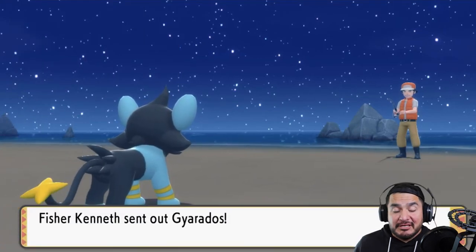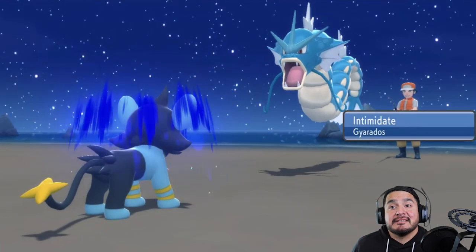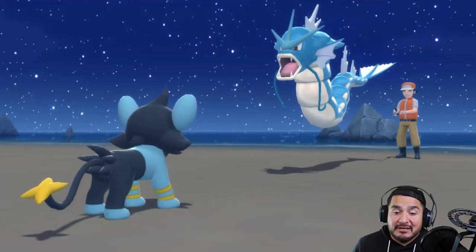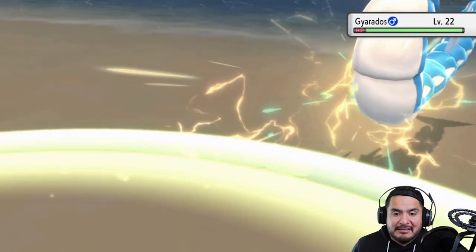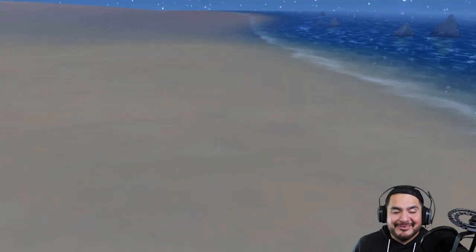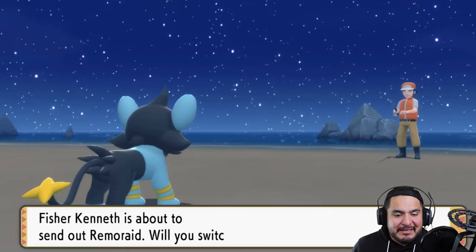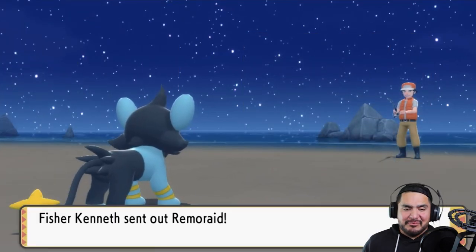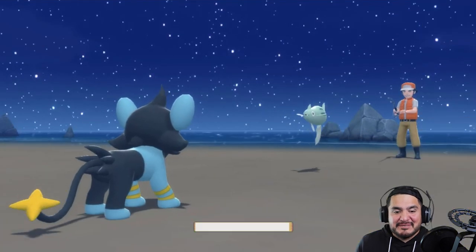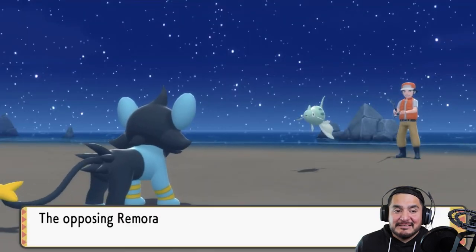A Gyarados appears, giving Electrostar some good experience. Gyarados uses Intimidate, but we go straight for a Shockwave attack and just like that Gyarados is defeated. Electrostar grows to level 29! A Remoraid comes out next — might as well try to evolve Electrostar while we're at it, it deserves it being the replacement MVP for this team. Remoraid defeats itself and Mu de Uno grows to level 22 without doing anything.